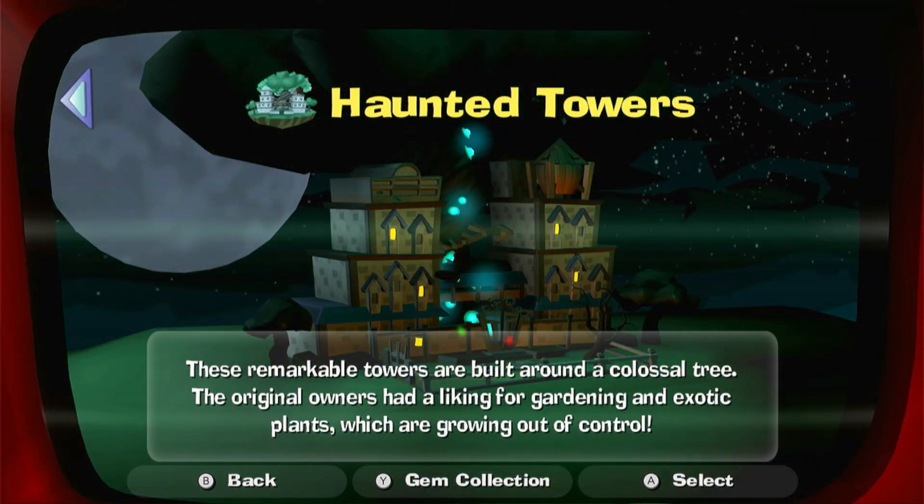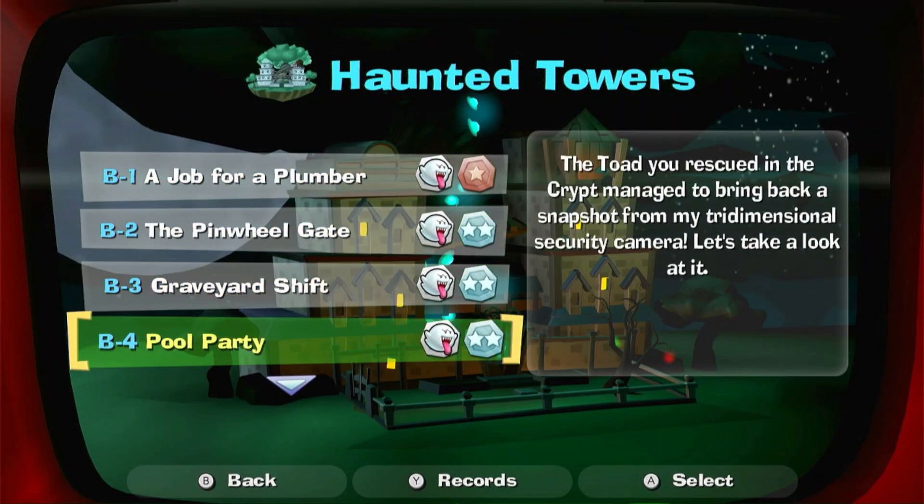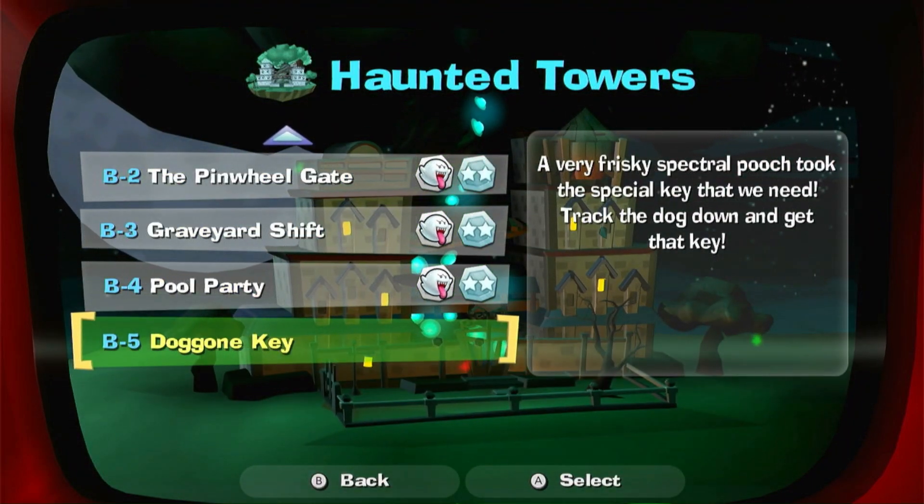Hey hey hey guys, welcome back to Ed R Gaming playing Luigi's Mansion 2 HD. And in this episode we're going to go get the doggone key, because the Polter Pups stole the special key.